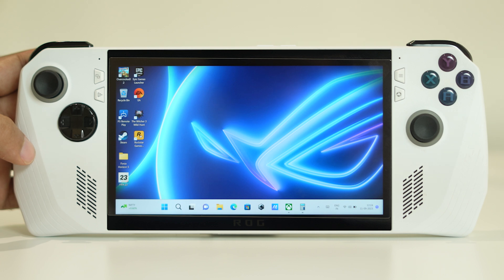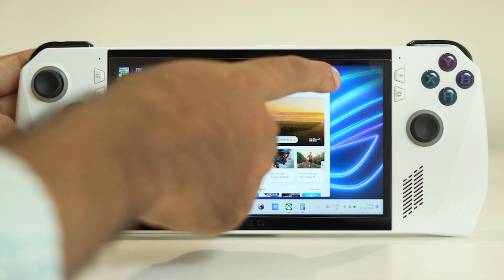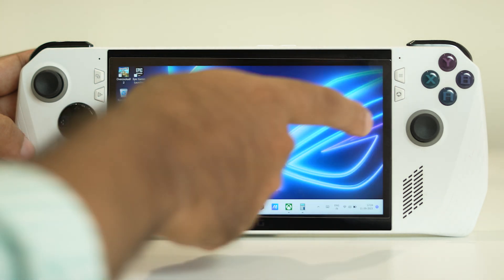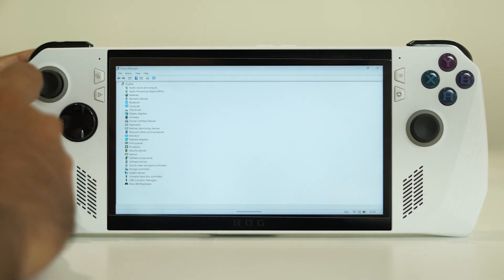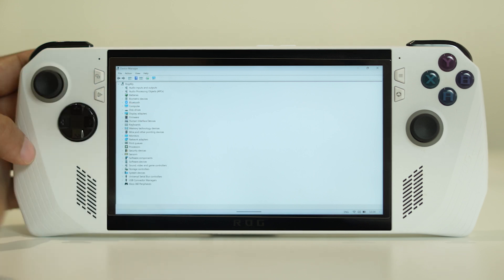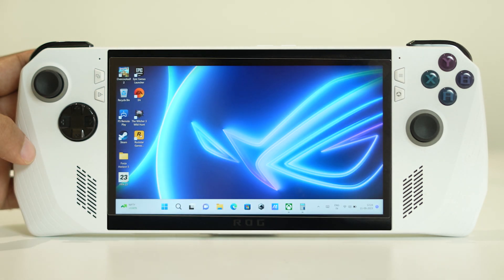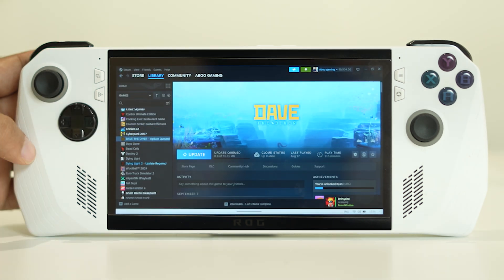The last step is to update the drivers. Go to Device Manager by pressing and holding — you'll be taken to Device Manager. From here you can update the drivers: Display Adapters can be updated, Audio can be updated — just update all the drivers. Once you update the drivers and close everything, most probably when you try to launch the game, you will not have any crashing issues.